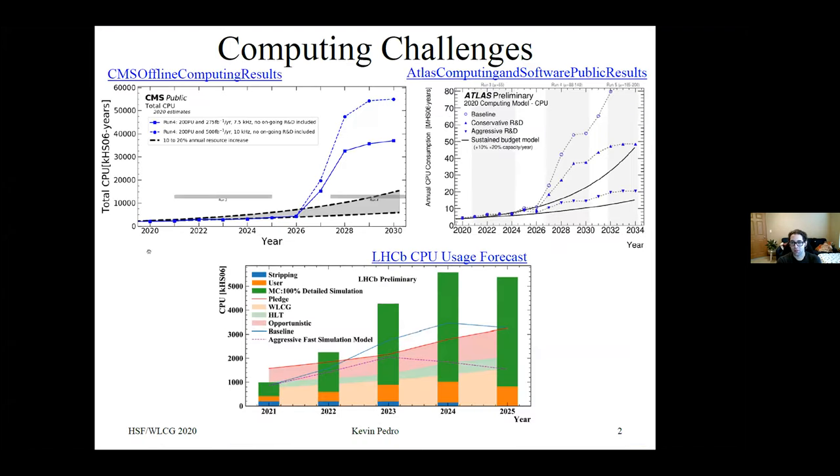As a reminder, the experiments are facing extreme computing challenges as the upcoming runs of the LHC approach for CMS and ATLAS. The amount of CPU needed significantly exceeds the amount we expect to have available based on the usual 10 to 20% annual resource increase. And for LHCB, the problem starts even earlier in run three.